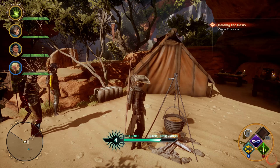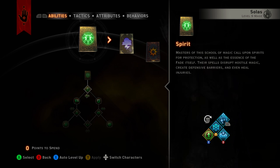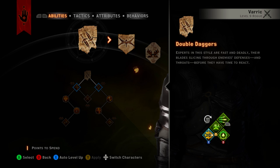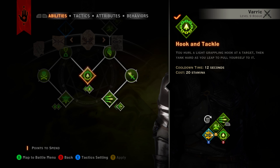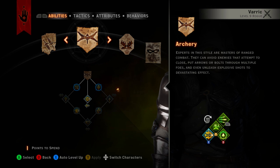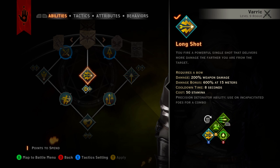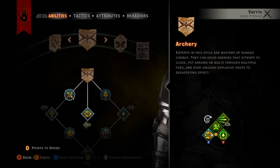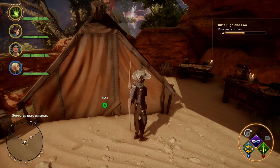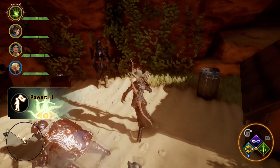You spend shards basically to do this one. There should be a camp down here. It's beautiful. I love that glitch jump — never stop, never change. I swear there's a camp down here. Yeah, there is.